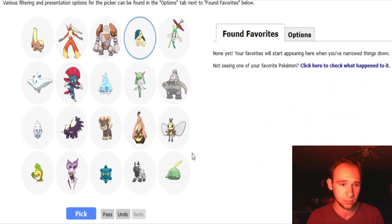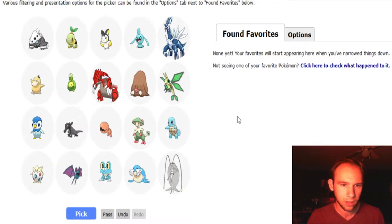I'll pick Cyndaquil — Cyndaquil is awesome. I'll pick Weavile too. Weavile has always been really cool. I don't use it very often, but when I do, I always really like it. Turtwig — I love Turtwig, that entire line is fantastic. Dialga is one of my favorite legendaries.